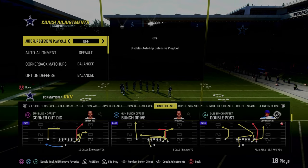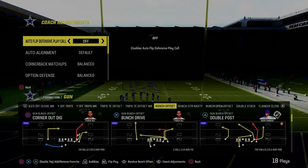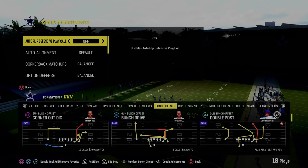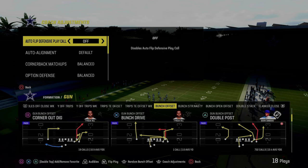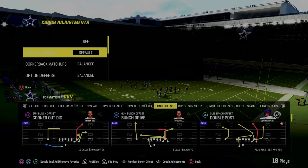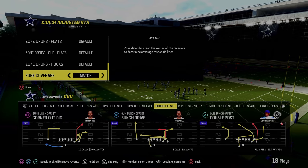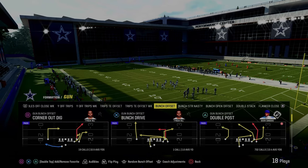This is a complete guide on how to stop gun bunch in Madden 24. We'll show you a ton of different coverages to be effective. In your coaching adjustments, I'm in the Chiefs playbook. We're going to turn auto flip defensive play call off. Everything else stays on default. When you get to zone coverage, make sure it's set to match. We're coming out in the play spinner.